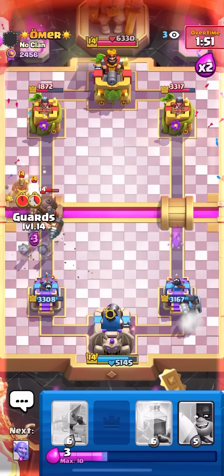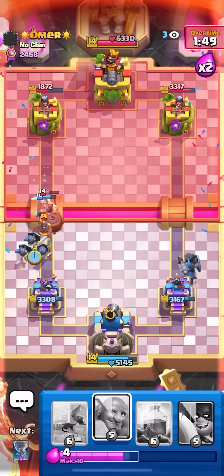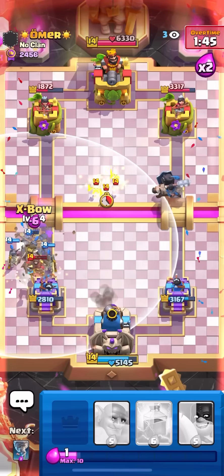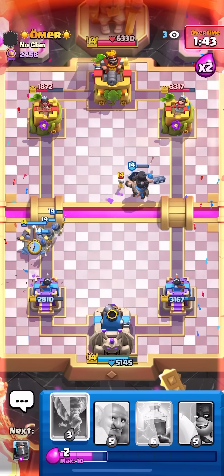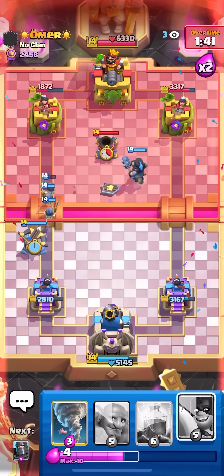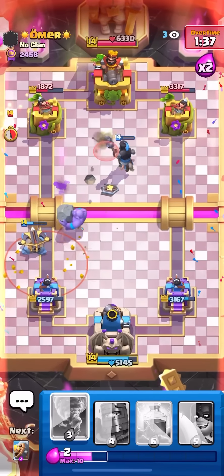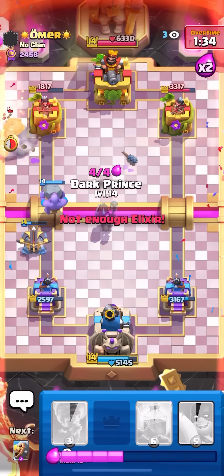I'll go for the Barb Barrel on the left side and Guards on top of this Hog - I had a feeling he would go for the Hog, that's why I put the Barb Barrel down first. I'm going Offensive Bow again. The Hog almost got another swing somehow - that's ridiculous. He's wasting the Mortar. I can get the Bowler down to tank the shot - oh, that's huge. Pretty sure we get a connection here. Yeah, we do.